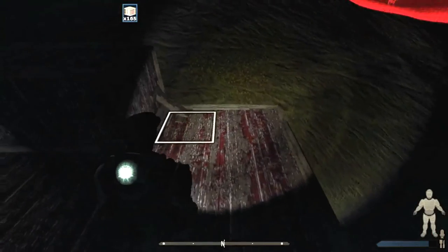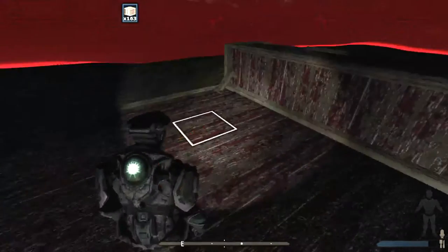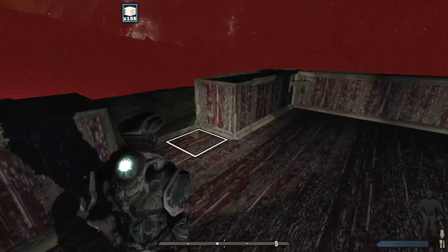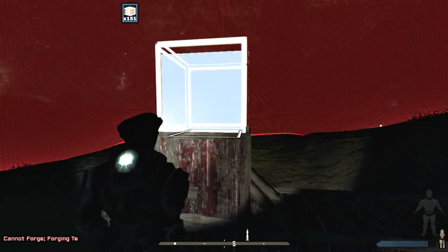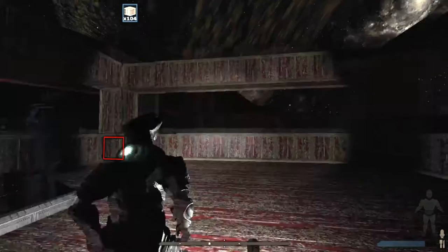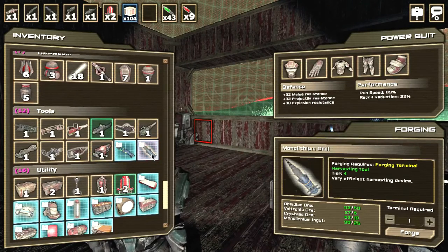I might put some windows in, maybe not. I think this is enough room to build everything else, and we'll build going upwards. I'll finish off this part of the house and then wait until daytime. You just jump up and left-click on spots and hopefully it builds the block in the right place.